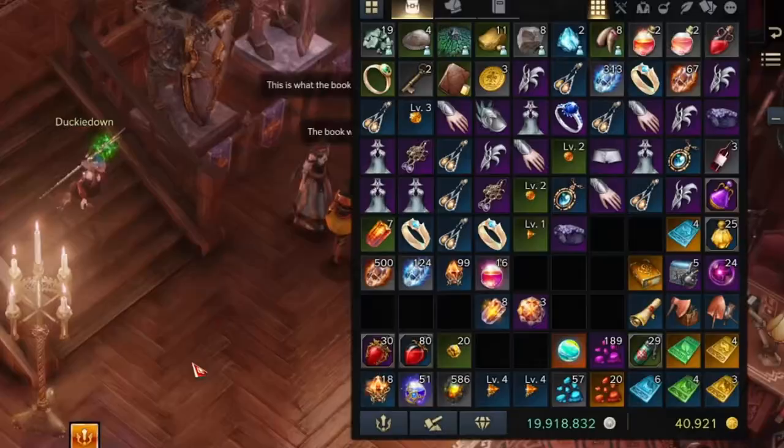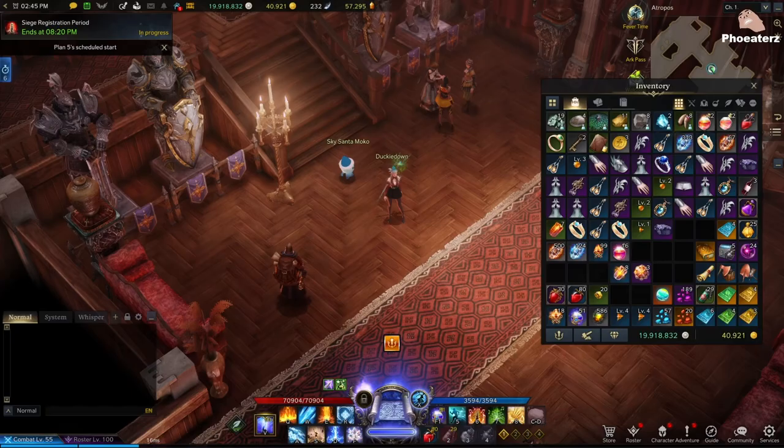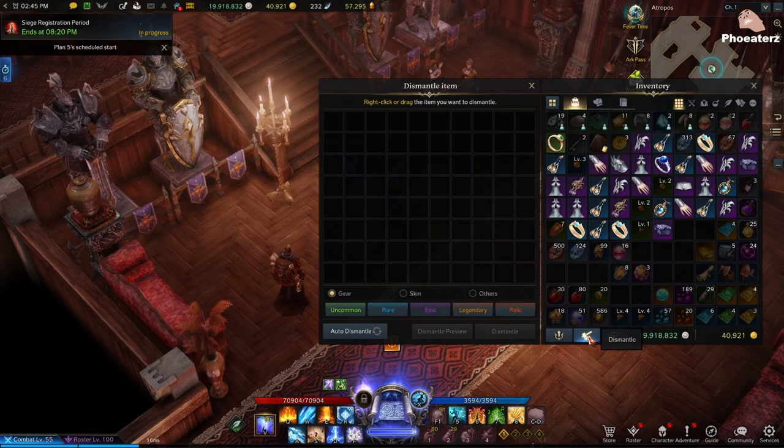You get a lot of junk when playing through Lost Ark. Manually dismantling all of this useless gear is a waste of time. It is definitely worth setting up the auto dismantling feature that they just put in the game — it saves so much time.